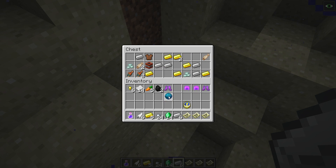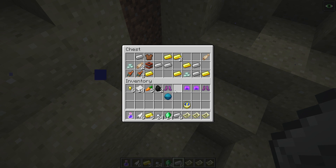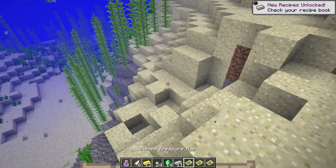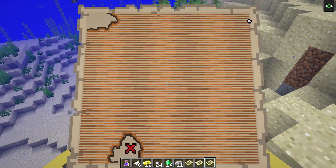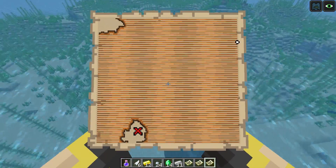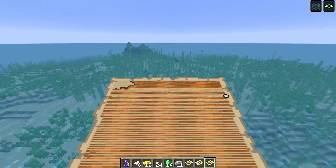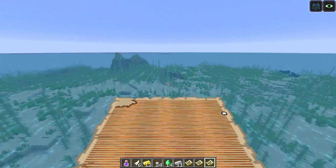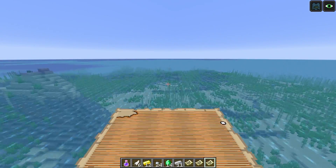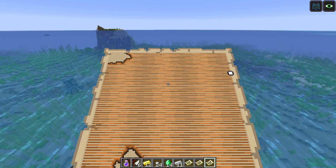There's the chest — and there we go! The first treasure I find has the heart of the sea. That's what we're looking for right there. That's pretty cool. It actually makes a lot of sense — I was just misinterpreting what I was reading. You find a map in the shipwreck to find the heart of the sea. But the question now is: is that normal? Did I get lucky, or does every buried treasure chest have one?